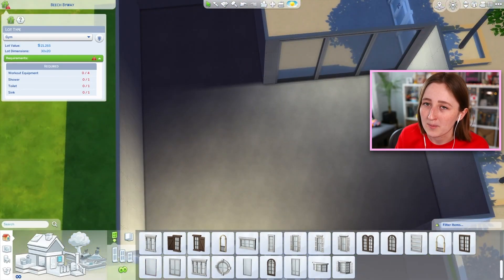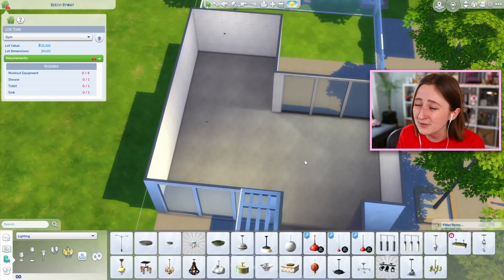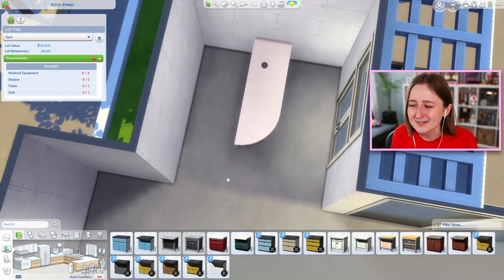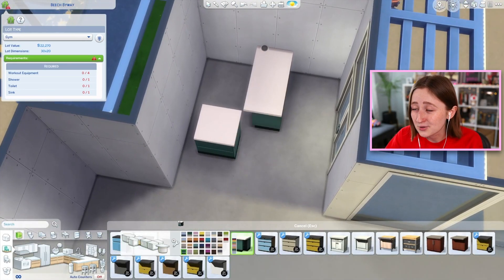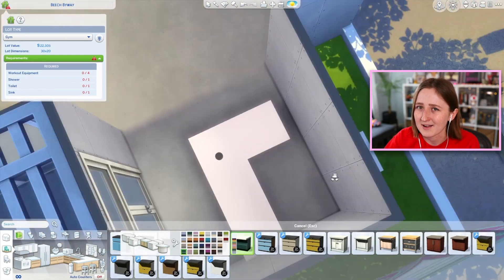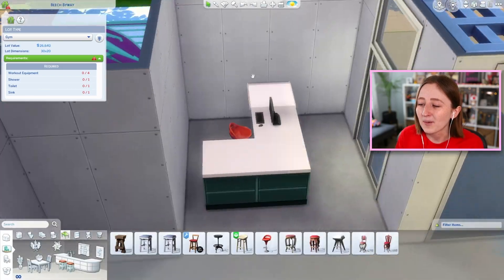There's also a spot downstairs where I put a fridge and a little coffee maker, and you could replace that with vending machines if you have them — from Snowy Escape or Get to Work. The layout of this place worked pretty well — it sort of fell into place nicely. You walk straight in on the side door and that takes you right to a little receptionist desk, which I wanted to keep because it's really realistic to have a desk where you'd check in or pay.